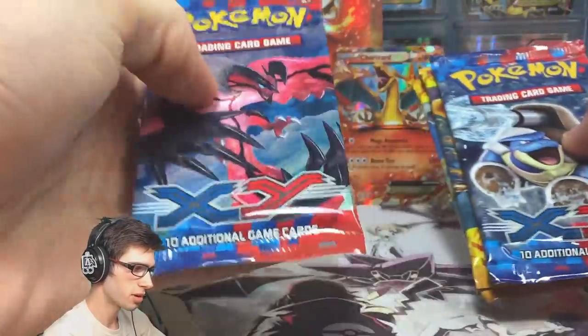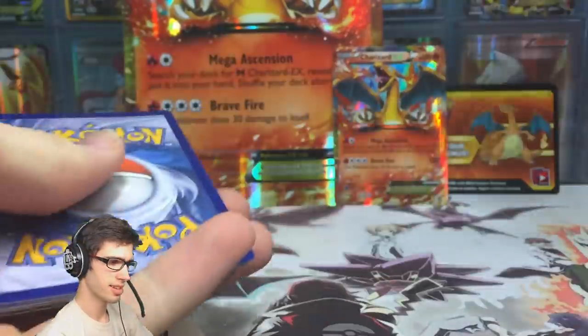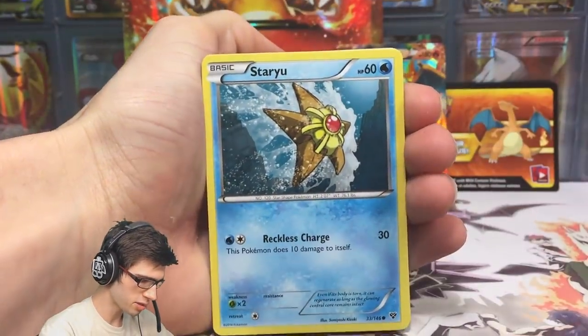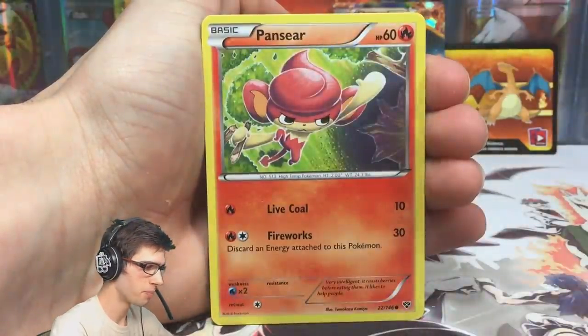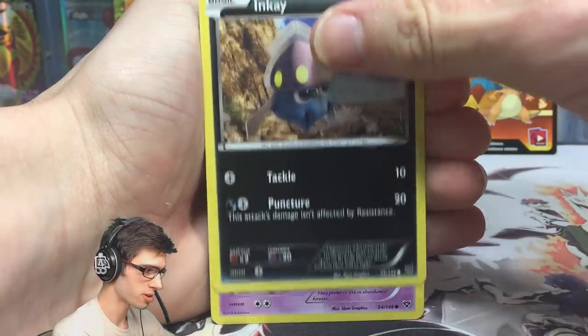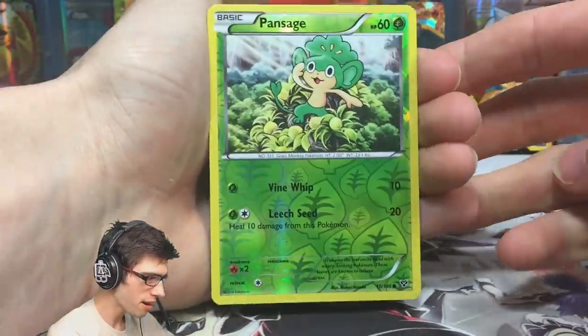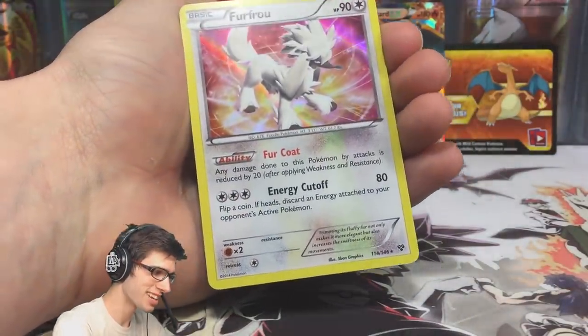We'll go Charizard EX last, Blastoise second, and start off with Evoltile since Evoltile kind of ruined the trend. The best cards from XY base are your full arts for sure, so let's hope for a regular EX — I'd love a Blastoise. First pack from this Charizard box: we've got a Staryu. The pull ratios in these boxes are a lot lower than modern ones — you're lucky to get a Holo. We've got a reverse Phantump, just a common, and a Holo Furfrou — I will take it!